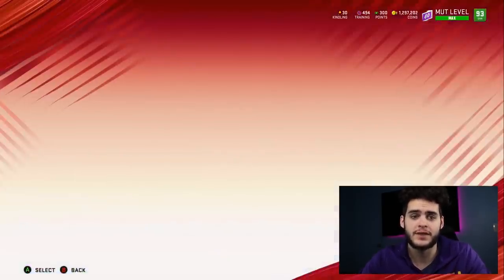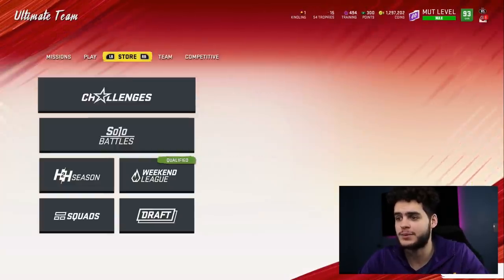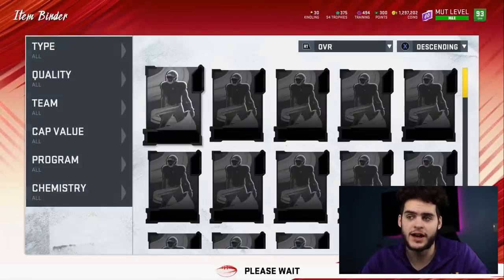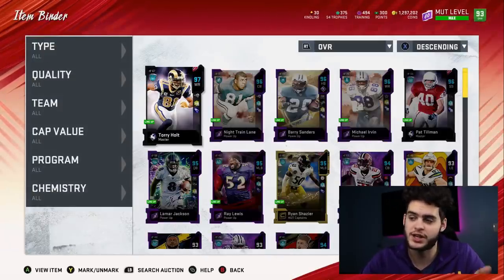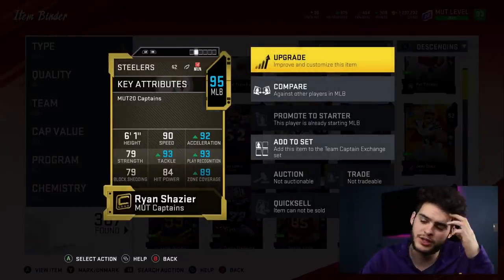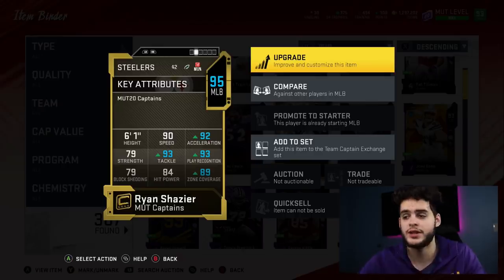Now a lot of people are going to have very upgraded team captains. I did get my team captain up, but only to a 94. Some people have Shazir at 95 now, which is kind of cheap — not cheating, but a lot of people are gonna have a much better team captain than you. There's nothing you can do about it, and I don't think there's anything EA could really do about it either. Congrats to those who got it done.